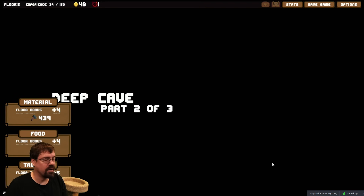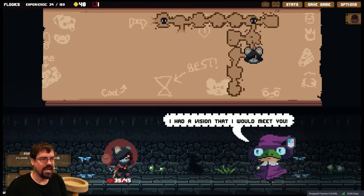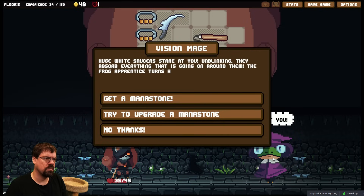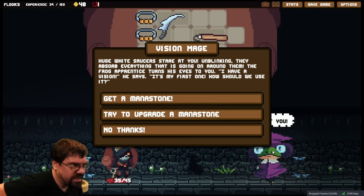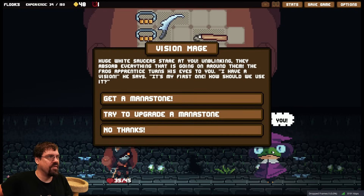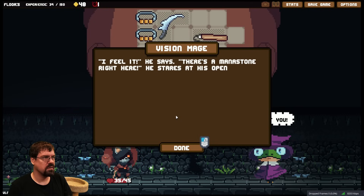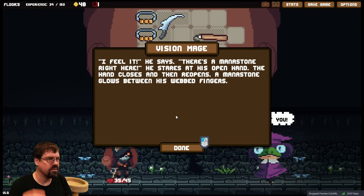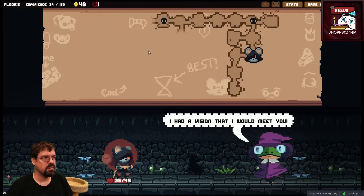Yeah, I'm planning on checking that out as we go in for sure. 'I had a vision that I would meet you.' Huge white saucers stare at you unblinking, they absorb everything going on around them. The frog apprentice turns his eyes to you. 'I have a vision,' he says, 'it's my first one — how should we use it?' Get a manastone I guess. A manastone glows between his wet fingers. Bro is magic.